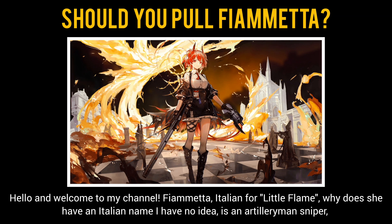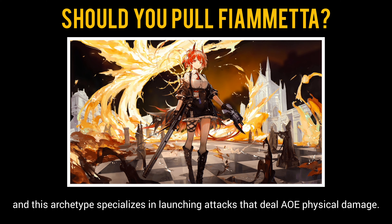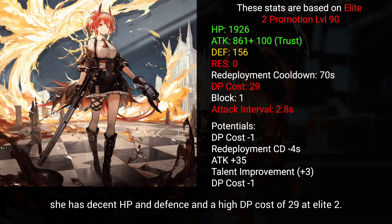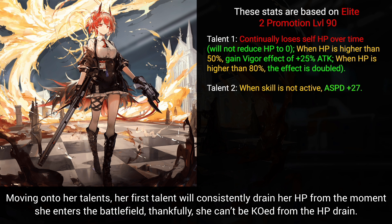Hello and welcome to my channel Fiametta — Italian for 'little flame.' She is an Artilleryman Sniper, and this archetype specializes in launching attacks that deal AoE physical damage. Due to her archetype, Fiametta has high attack but slow attack speed and a long range. She has decent HP and defense, and a high DP cost of 29 at Elite 2.